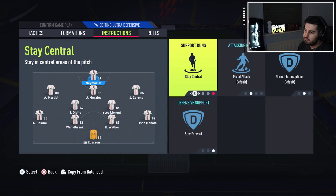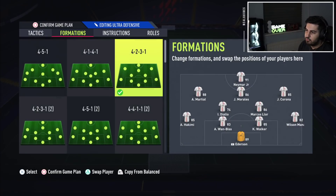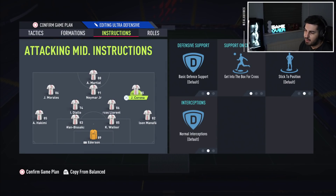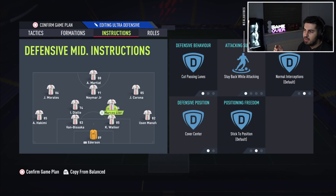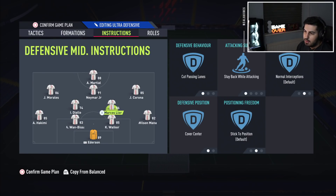For instructions: the striker should be on stay central and stay forward — always in the middle. Then you have the CAM — I normally have someone like Neymar there, with a top-tier striker, or Martial. The two wingers are on balance, both getting into the box for a cross. The CAM is on balance. You can always put conservative if there's a stamina issue. The left and right attack midfielders can go on comeback and defense to make it more defensive.